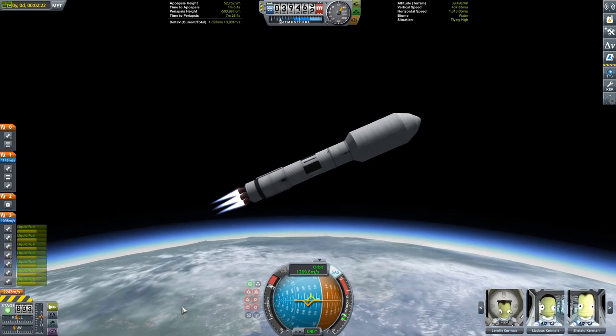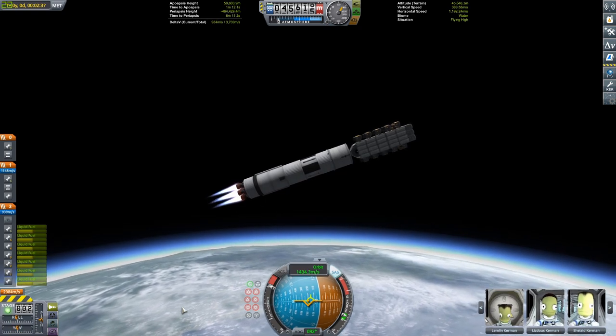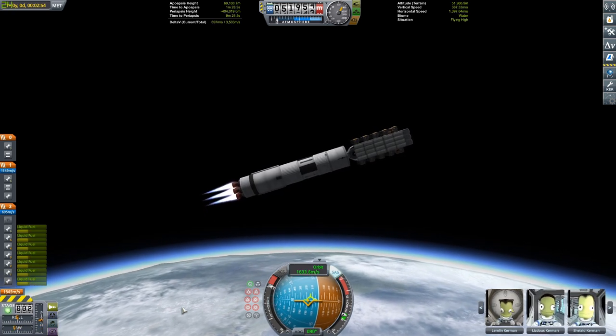I try to use engines that aren't commonly used, because rhinos are great, but skippers are great too. You can see it just staged away the fairing there, and we can see the rover for the first time — you can see it's a pretty chunky one.